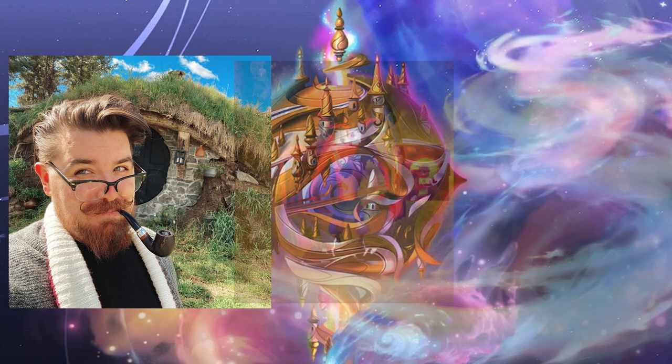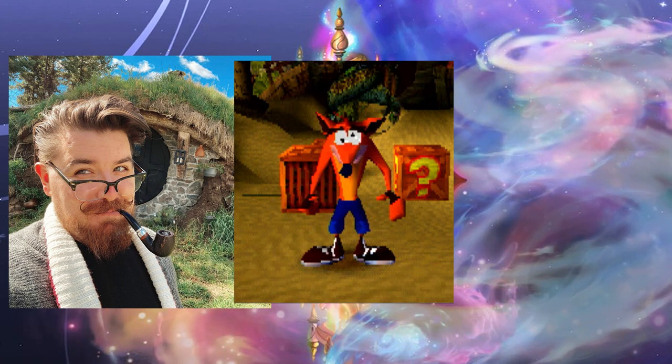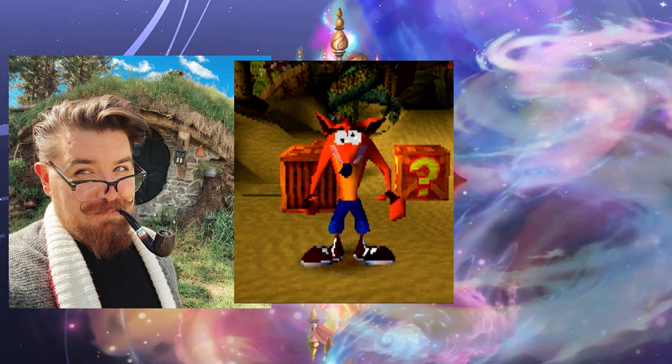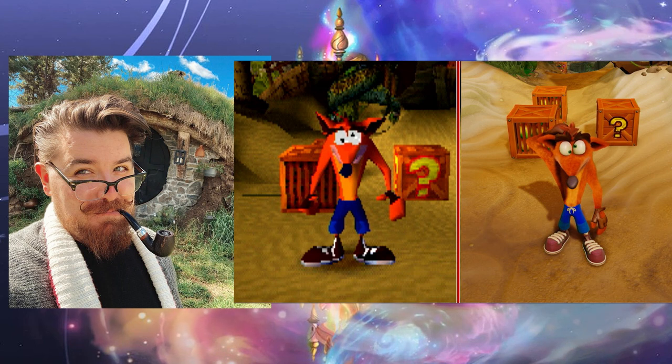Crash Bandicoot. Crash Bandicoot's original design operated under the same constraints as Spyro's — he's angular and made up of big shapes to better be seen at a distance. Nicholas Cole likes these big shapes however, and was able to keep the overall silhouette and characteristic traits while refining wherever he could. Crash's big head and no neck must've been an interesting challenge to work with, and Cole seems to have solved this problem by giving Crash a bit more of a defined anatomy.